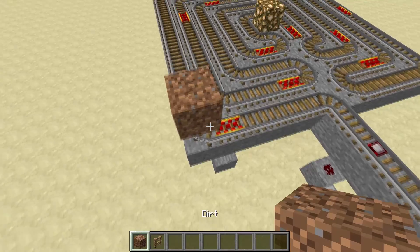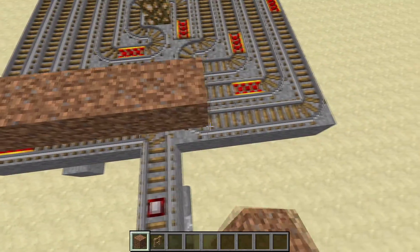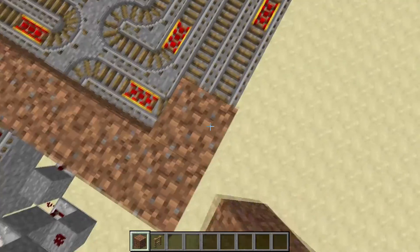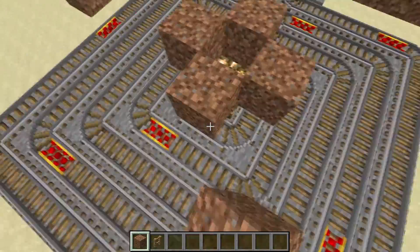Now that the hard part is over, go around and place dirt above every piece of track, except leave the center hollow so the glowstone is showing.